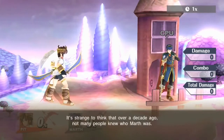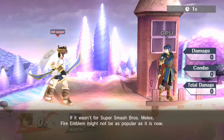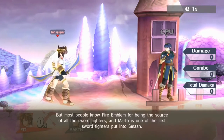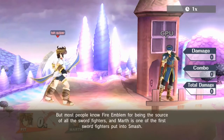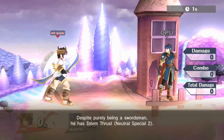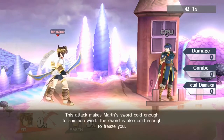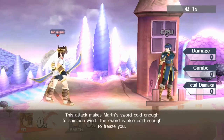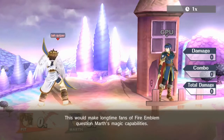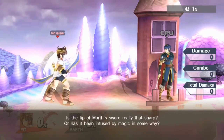It's strange to think that over a decade ago, not many people knew who Marth was. If it wasn't for Super Smash Bros Melee, Fire Emblem might not be as popular as it is now. But most people know Fire Emblem for being the source of all the sword fighters, and Marth is one of the first sword fighters put into Smash. Despite purely being a swordsman, he has Storm Thrust — this attack makes Marth's sword cold enough to summon wind, and cold enough to freeze him. This would make long-time fans of Fire Emblem question Marth's magic abilities. Is the tip of Marth's sword really that sharp, or has it been infused by magic in some way?